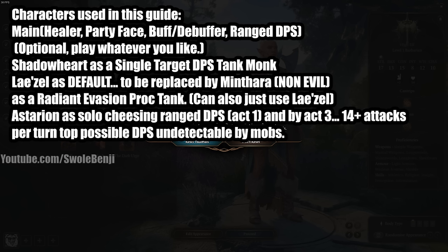Before we begin the game, I'll talk about the characters we'll play. Your main character — what I'll be playing — is a healer that will also be the face of the party. The face of the party is the person who does most of the talking: persuasion checks, intimidation checks, performance checks, and so on, to get through situations without combat.